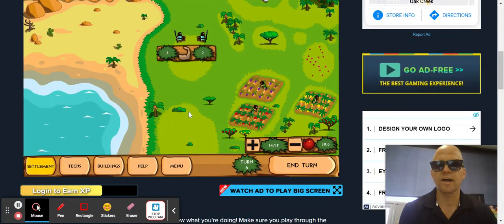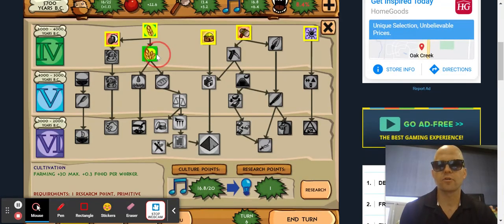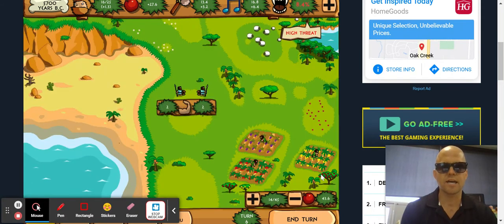There's a high threat — you see that high threat indicator. Why don't I have any techs available? Oh, there it is. I need to research some of this. You click on what you want to research, and each option down here tells you what it adds — more farming, more food. Research. And then on top of that I need to — because I'm producing a lot of food.